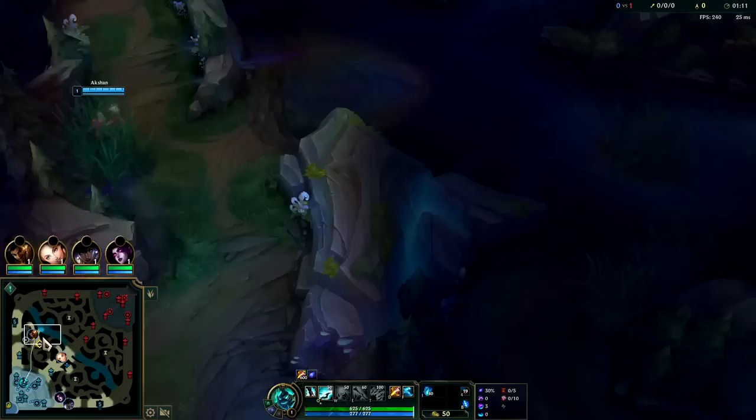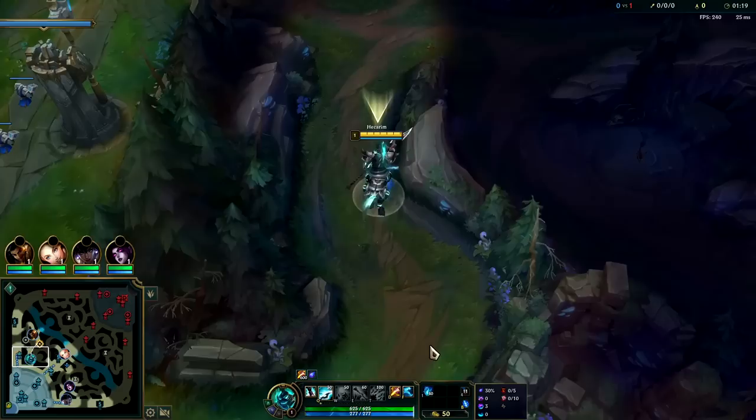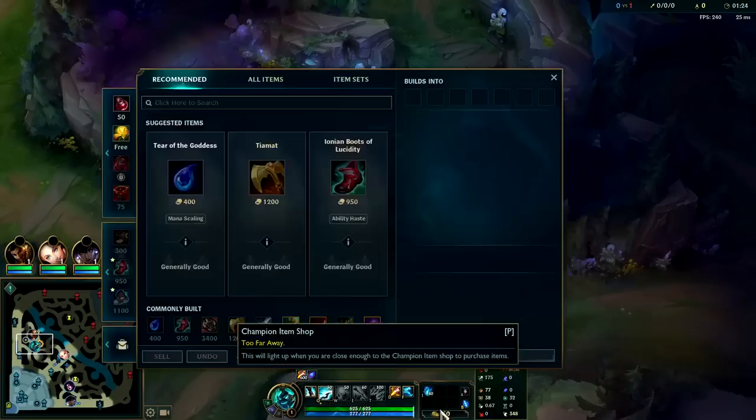It's more common to invade for a kill rather than to start on a buff. Hecarim pretty much always wants to start on blue buff regardless of which side because you'll run out of mana otherwise. You don't need a potion because he has so much healing and tankiness from his W.